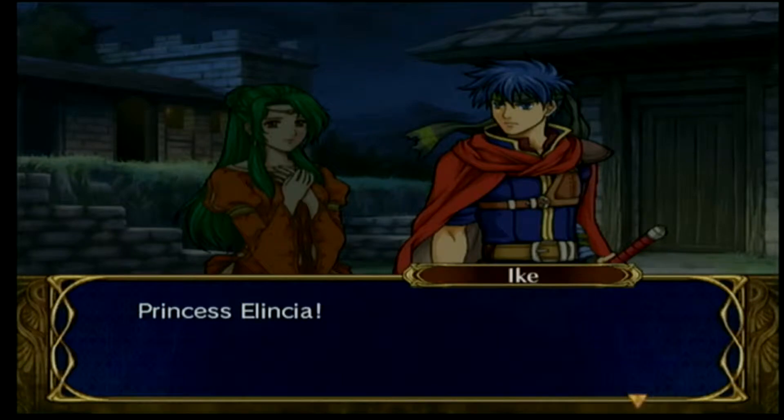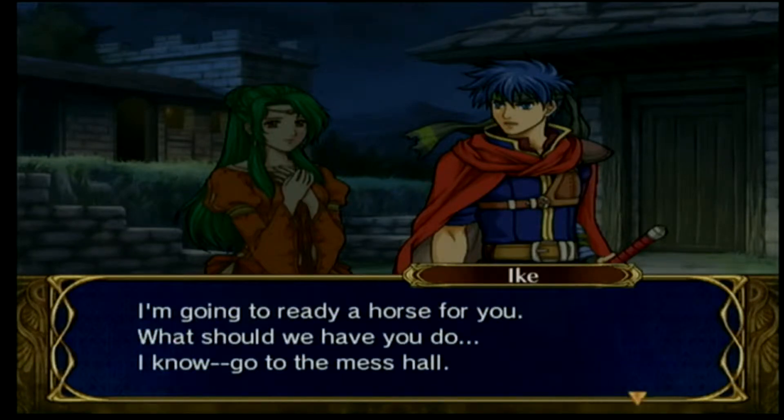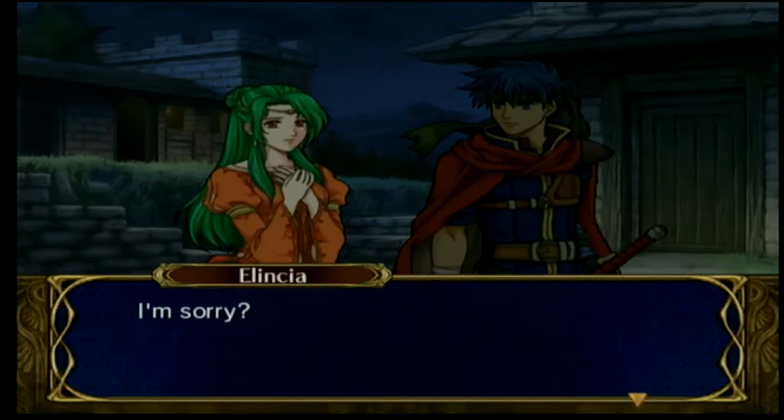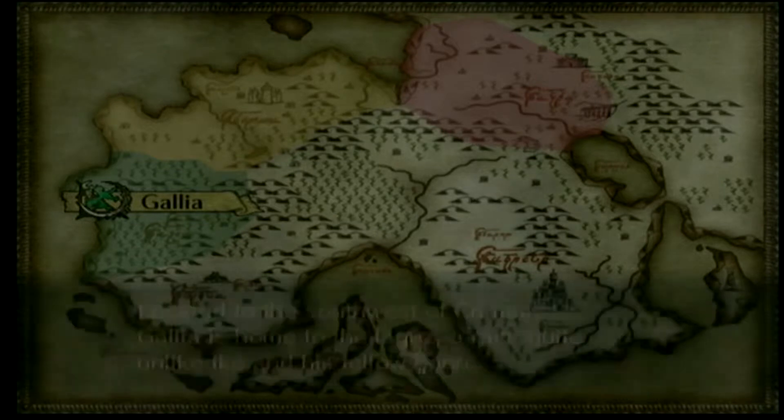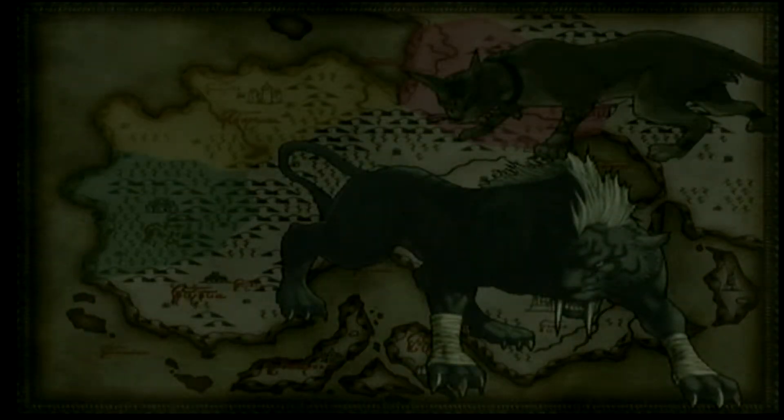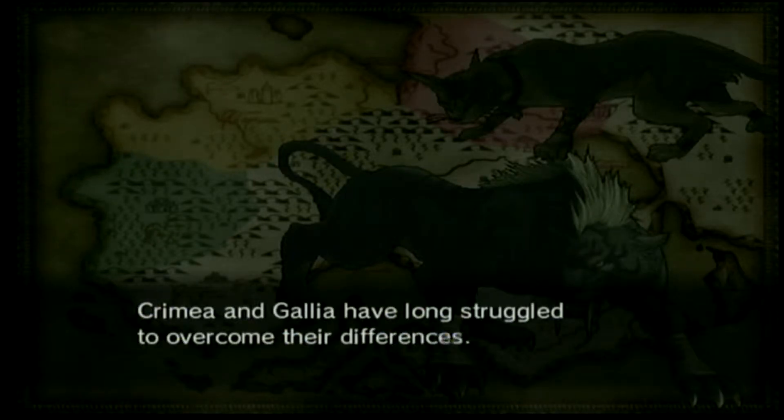Known as Mad King Ashnard. That is, except for one member of the royal family — a daughter kept hidden from the public, named Elincia. She escapes the carnage and comes across the Greil mercenaries, whom she enlists to escort her to the safety of the neighboring country of Gallia, home to the beast-like race called the Laguz, as she tries to figure out why Daein would invade and find a way to take back her homeland.